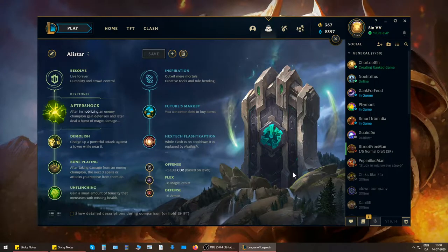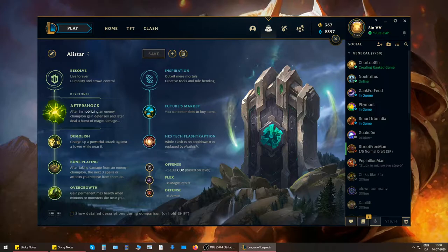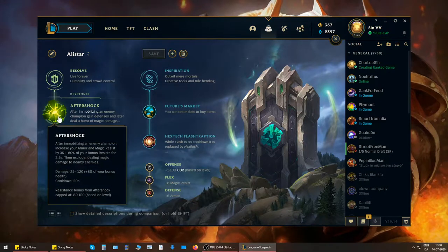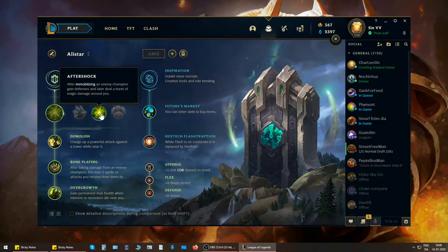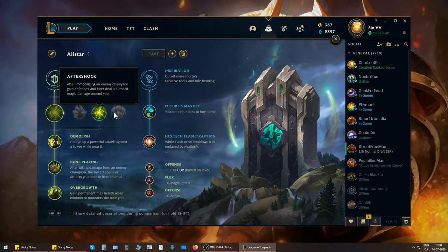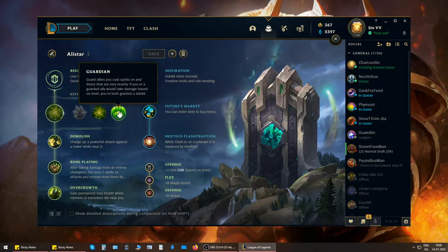For Alistar's runes, the keystone — you have one choice: Aftershock. This is what's most reliable, this is what most people pick, and we know that it works. So whether you're learning the champion or not, Aftershock is super, super good. About 5% of people run Guardian, and 95% run Aftershock.